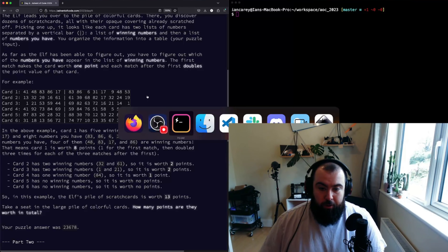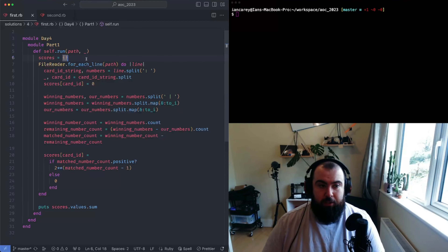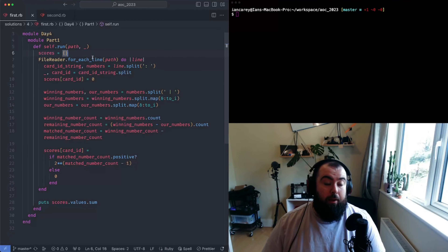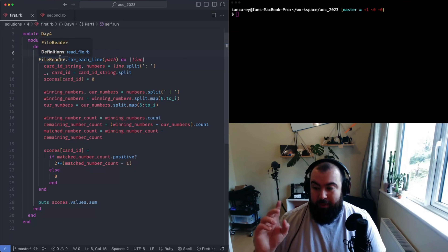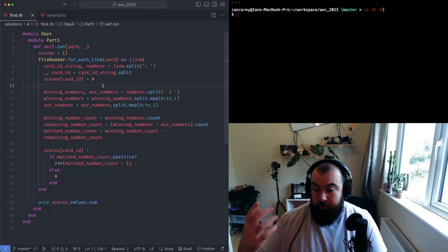The first thing I do - and this is kind of a non-essential step but it lends itself to Part 2 - is create a dictionary hash for all the scores. The key is the card ID we saw in the list of cards, and beside that I'll store the points accumulated for each card. As we loop through the file, we split up the string to get the card ID, then initialize the data store with a score of zero before we start processing.